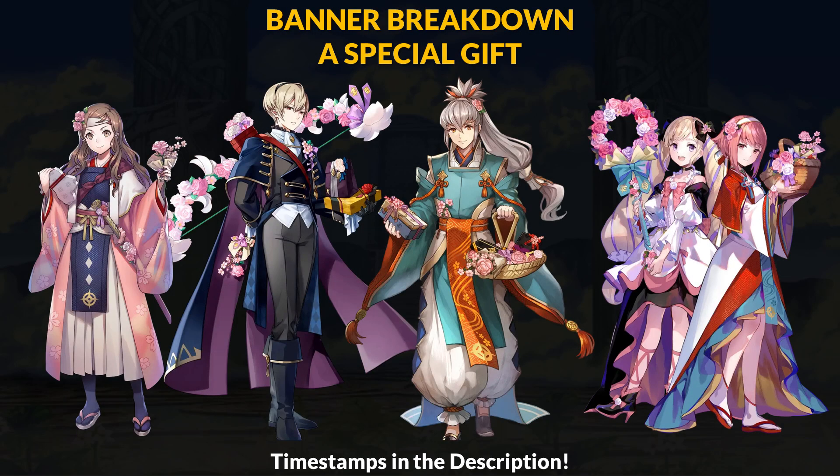The first banner of Year 7 goes to the A Special Gift Valentine's Banner featuring some characters from Fates. This time you can get lovely alts for Hana, Leo, Takumi, and dual Elise and Sakura. We have a couple interesting new skills to discuss and we'll go over general reviews of all our new units — let's get started.